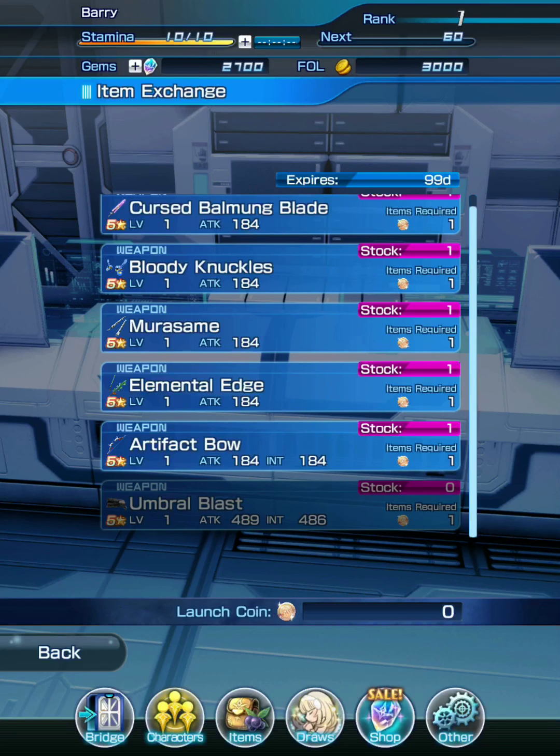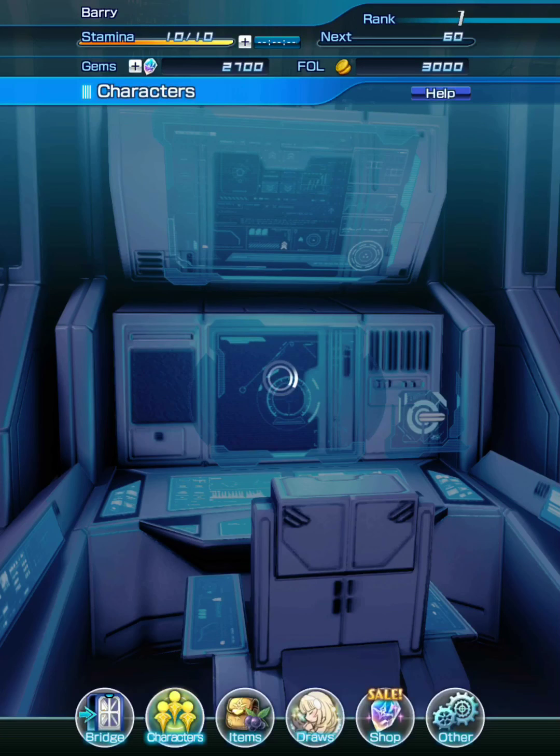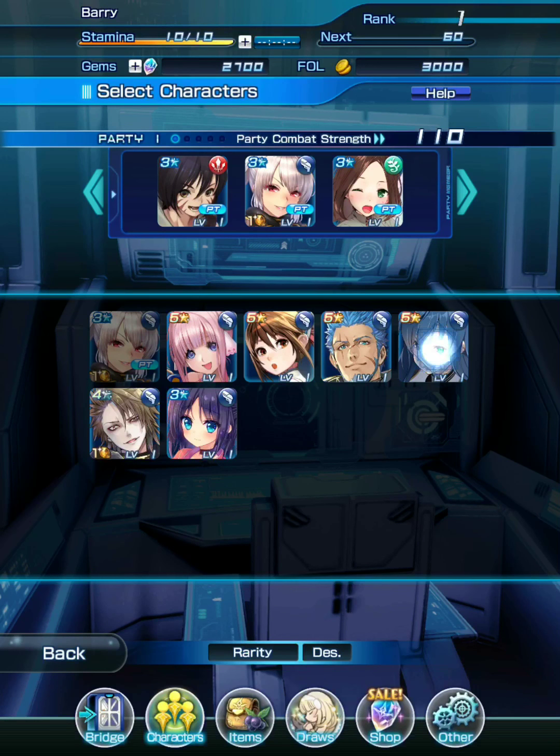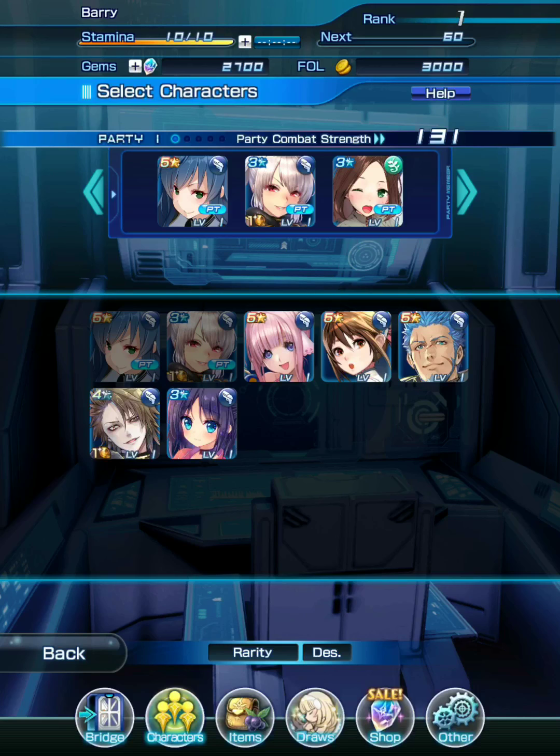Those are the key things to pay attention to when rerolling: the weapon draw and the character draw. In the party edit screen, you'll want to ideally have three to five 5-star base characters to start. Pick Maria and arrange your party. Be sure to use your 5-star base characters on your team.